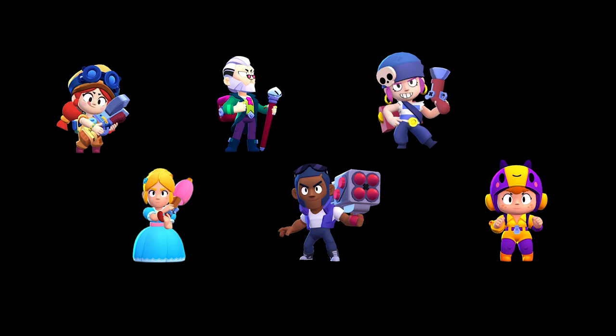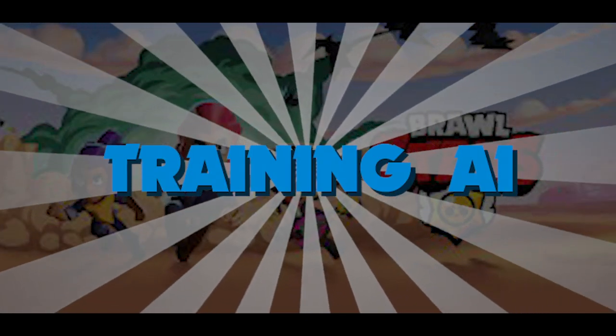And those brawlers that I'm going to use this AI on are going to be Piper, Brock, Jesse, Bea, Byron, and finally, but not least, Penny. With the master plan out of the way, it is finally time to build the AI.